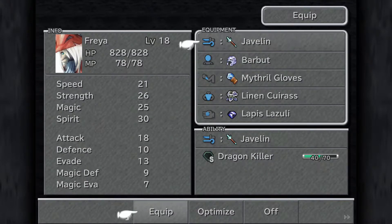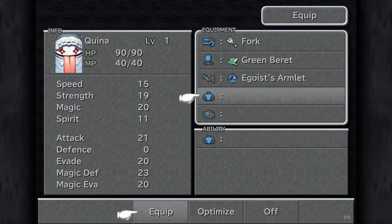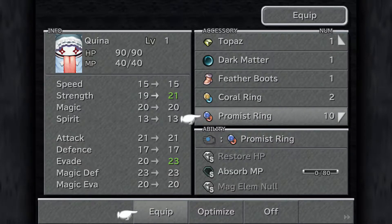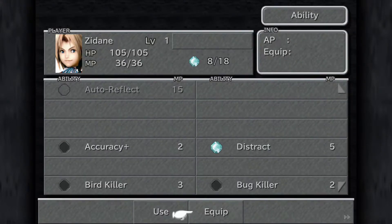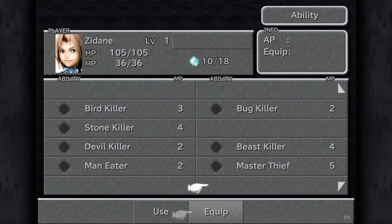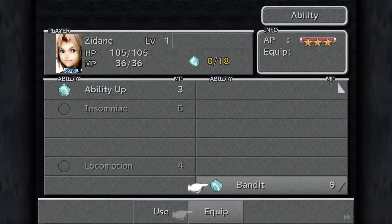For Quina, just the Fork, Green Beret, Egoist's Armlet, Survival Vest, and finally some Fairy Earrings — where were they hiding out? There they are. Right, let's sort out abilities now and try and do this as quickly as we can to try and catch up on some more time. So we want Distract, Master Thief — we don't want Devil Killer. We do want Ability Up and Bandit. Ability Up, we've got that equipped, and Bandit — wonderful stuff.